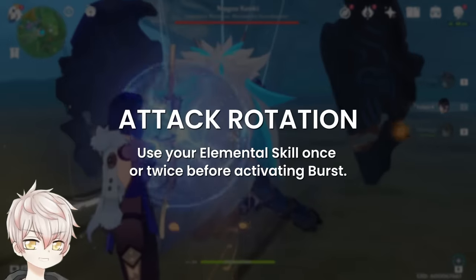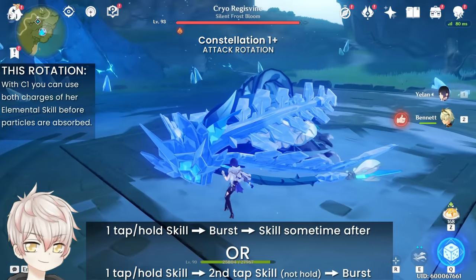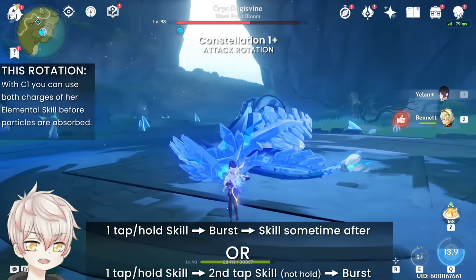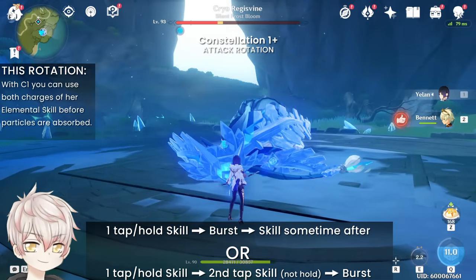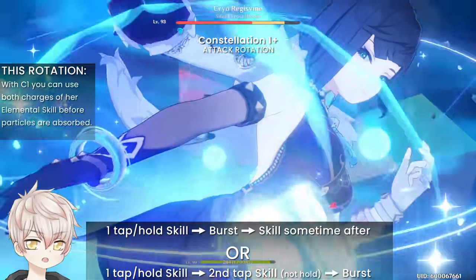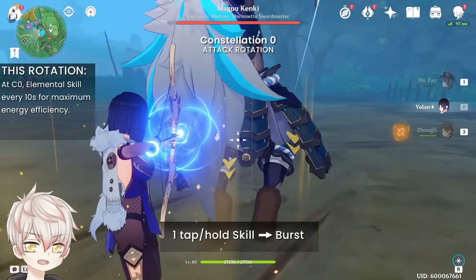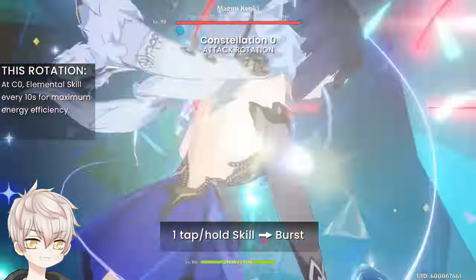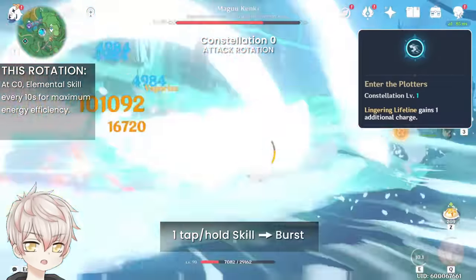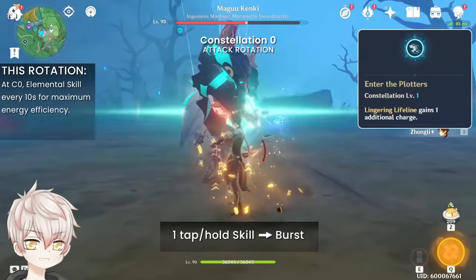Attack rotation is really simple — use your elemental skill once or twice before activating burst. For C0, this means a tap or hold E into the burst. For C1 or higher, you can either tap or hold E, then burst, and then use elemental skill sometime after; or you can run both E's first — one tap or hold E, then a second tap E (not hold), then into a burst. With C1, you can use both E's before the particles are absorbed, but the second E has to be a quick tap or else too much time goes by. For C0, maximum energy efficiency means elemental skill every 10 seconds, which is why C1 is such a quality of life upgrade — it allows you to double E every 20 seconds following normal team burst rotations.